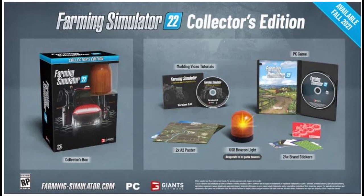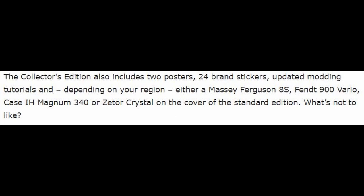But you can see a nice Case International sitting on the left-hand side of the box — the same one I showed at the very beginning of the video. And check this out: at the very bottom of the page it says the collector's edition also includes two posters, 24 brand stickers, updated modding tutorials, and depending on your region, either a Massey Ferguson 8S, Fendt 900 Vario, Case IH Magnum 340, or Zetor Crystal on the cover of the standard edition.